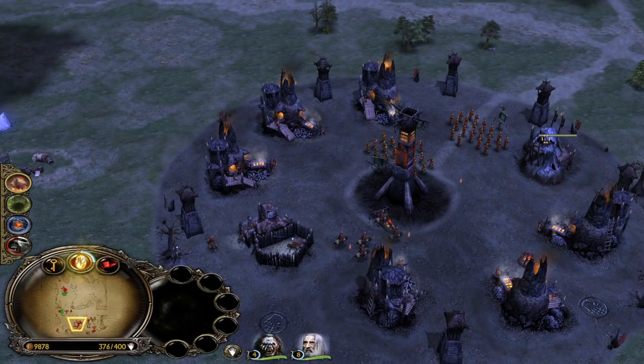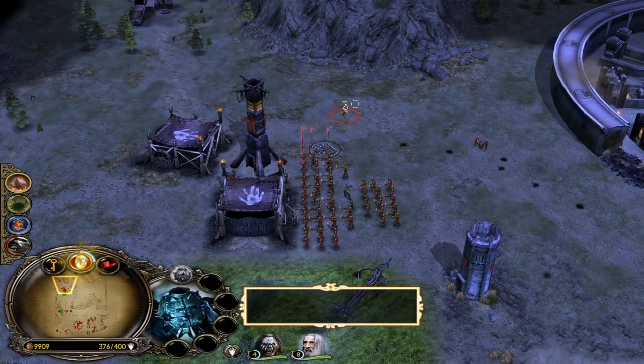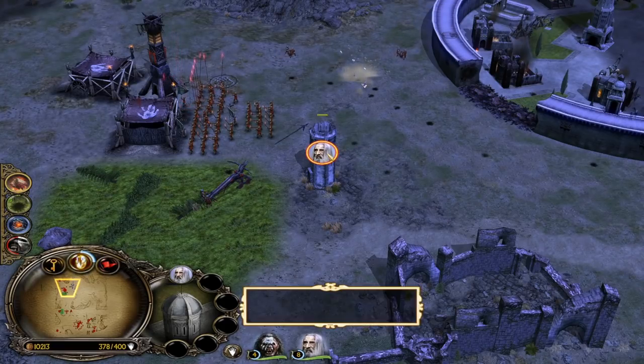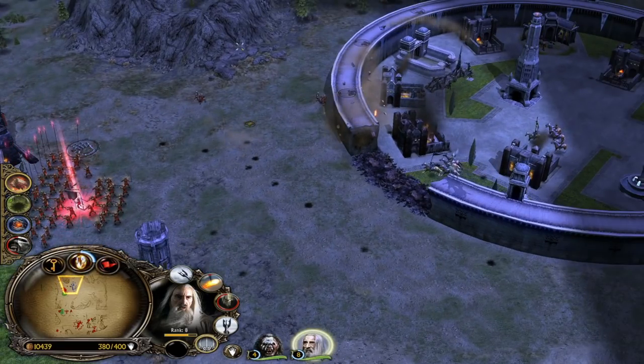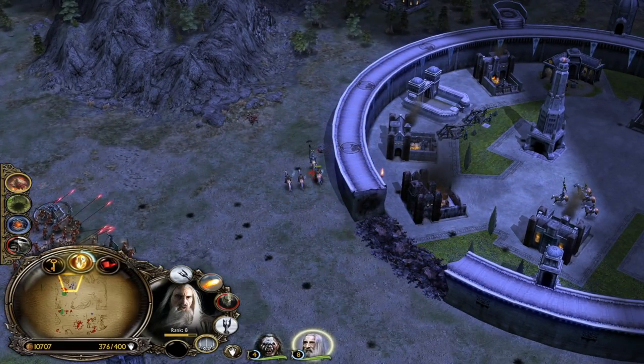So basically, look at our money guys - we have over 9,000. We are rich - no money problem. We can spam Explosive Mines left and right. Saruman, why did we enter this? Do we have Fireball? Still on cooldown. Come on, spam Fireball - can we hit the Gondorites and the mine at the same time?